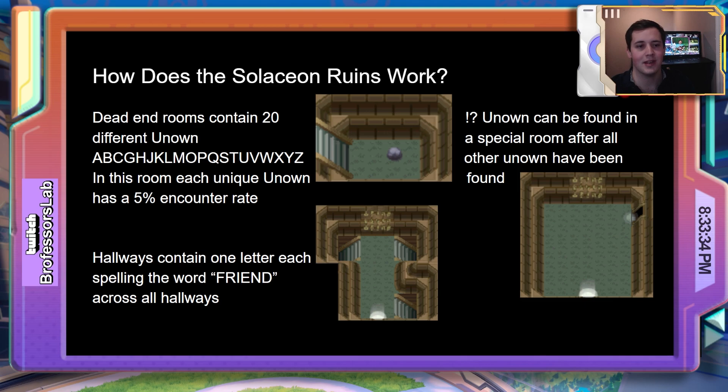The first thing we need to know in order to tackle such a question is how the encounters in the Salacion Ruins actually work. There are three different types of rooms in the Salacion Ruins. We have dead-end rooms, which spawn 20 different Unknown — all of the letters of the alphabet except for the letters of the word 'friend.' In the dead-end rooms, each Unknown has a 5% chance to spawn, and they're equally likely to show up.